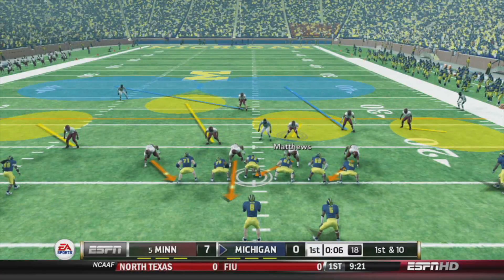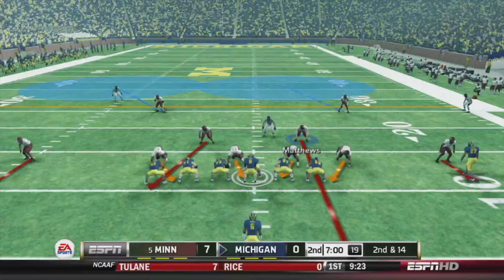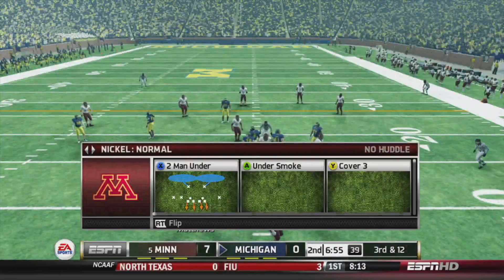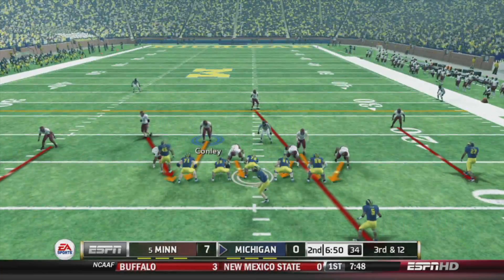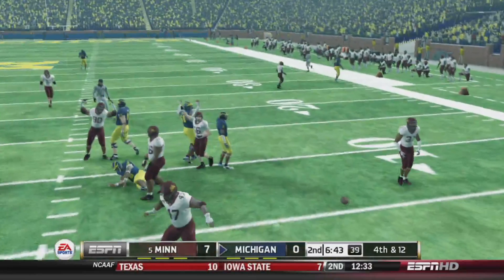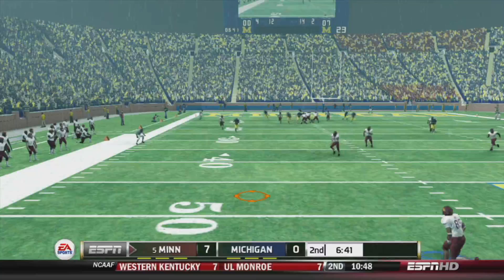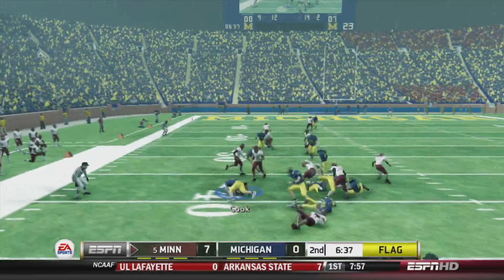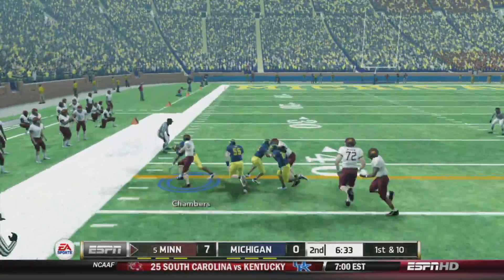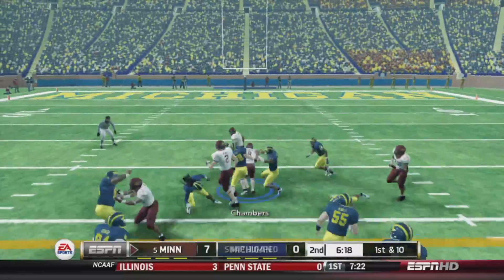Michigan takes over on offense, first and ten — they start with an option play, pitch it seven yards behind him and he loses four. Going into the second quarter, second and 14, they scramble — Higdon and Mitchell bring him down. Third and 12, going to blitz with Matthews and Conley. Ferguson gets the hit on the quarterback, forces the pass incomplete, they're going to punt. Cook fair catches from his own 47, but it's going to be brought back from holding. First and ten — run to Chambers, he picks up the first down up to the 40. Read option — giving to Chambers, cutting it back upfield, 15-yard pickup.